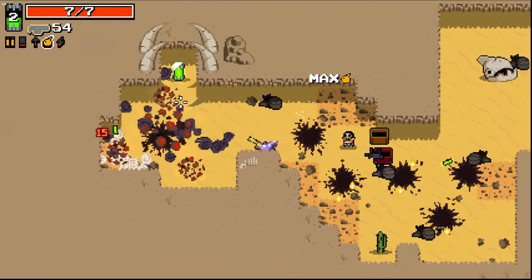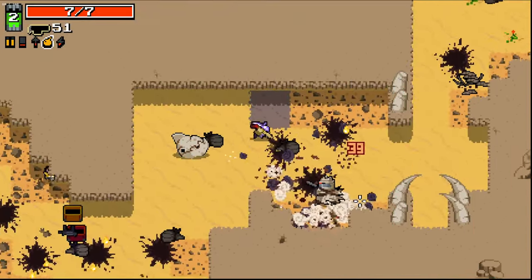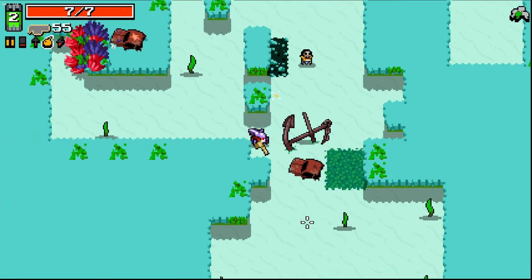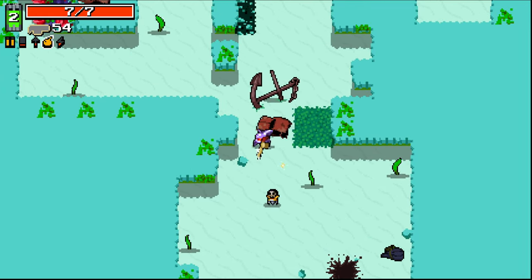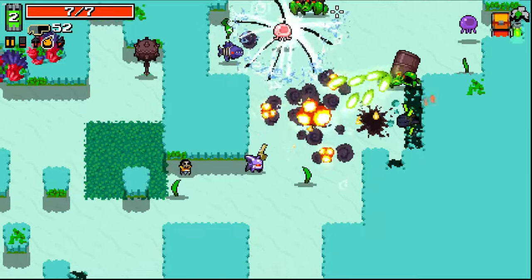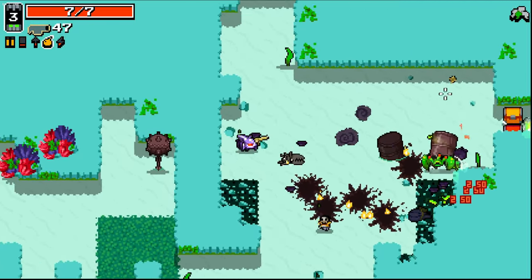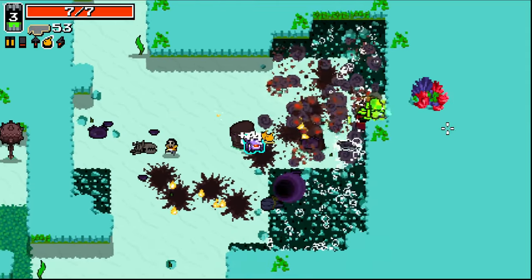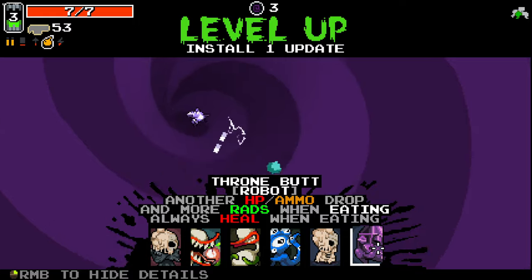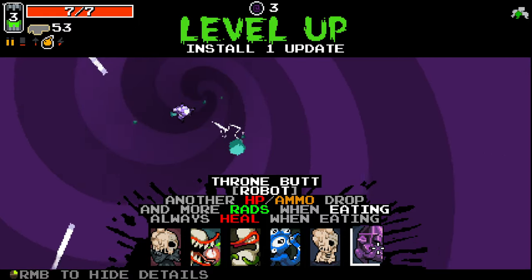For right now, I'm very, very happy with this setup. I'll go through here — seems like a decent idea. Lovely stuff. You are dead. And we are through. The little bomb dude then scared the bejeebus out of me — for some reason I thought it was an enemy sneaking up on me, but of course it was not. Leveled up there again, lovely. Another HP slash ammo drop, and more rads when eating, plus always heal when eating. That seems really good — just keeps us afloat nicely.